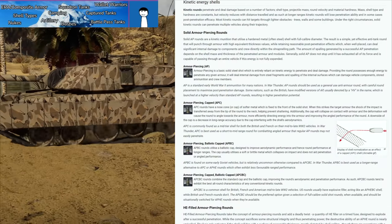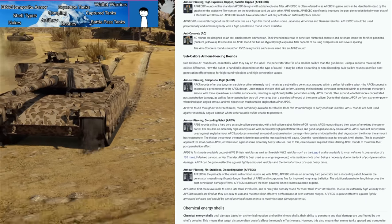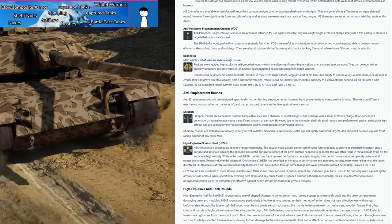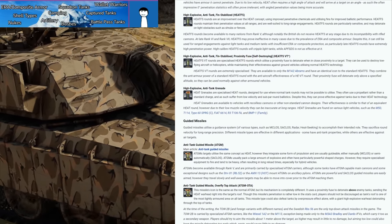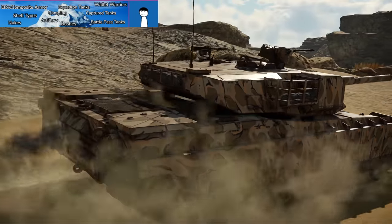Next, shell types — there are many in War Thunder: APCBC, AP, APHE, APCR (mostly terrible), APDS, APFSDS, HEAT, HEAT-FS, HE, HESH, ATGMs, tandem-charge ATGMs — those are more or less the main types in War Thunder.